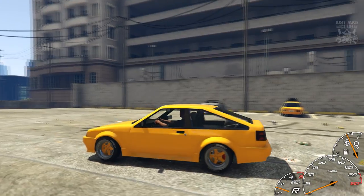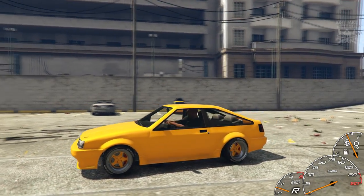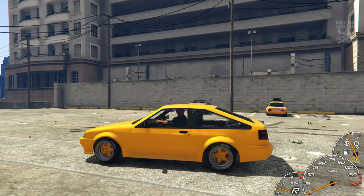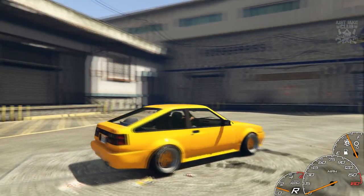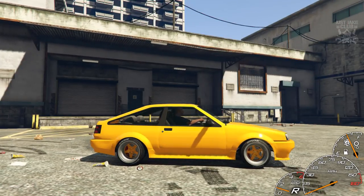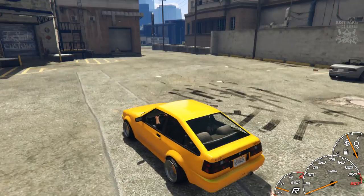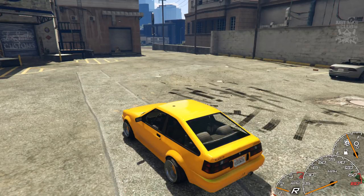It really is amazing. What he's done here is given it more of a hatchback look, so it's a lot closer to the Toyota AE86 from real life, and it just looks beautiful. This also comes with a drift handling file, so it's an add-on car and it handles like a drift car — it's unreal.